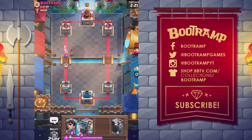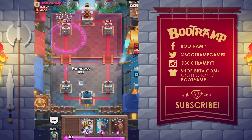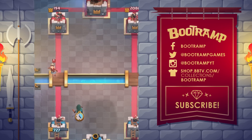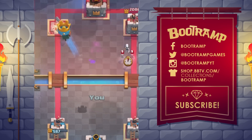Number 12: the legendary Lumberjack. He's unlocked from Frozen Peak arena 8 or a legendary chest. He's a really fast, single-target melee troop with moderate hit points and high damage. The Lumberjack costs four elixir to deploy, and upon death he drops a bundle of rage that increases the attack speed and movement speed of friendly troops and buildings in the spell's area.